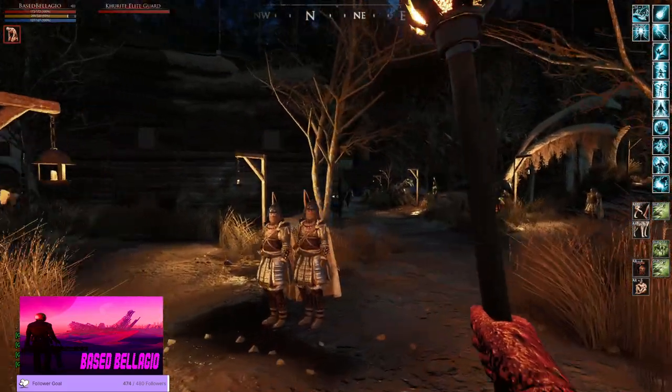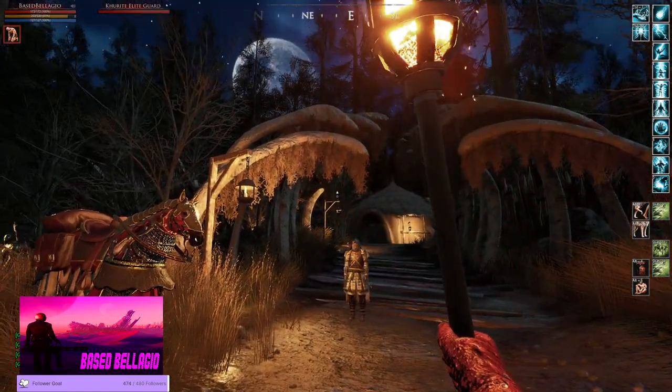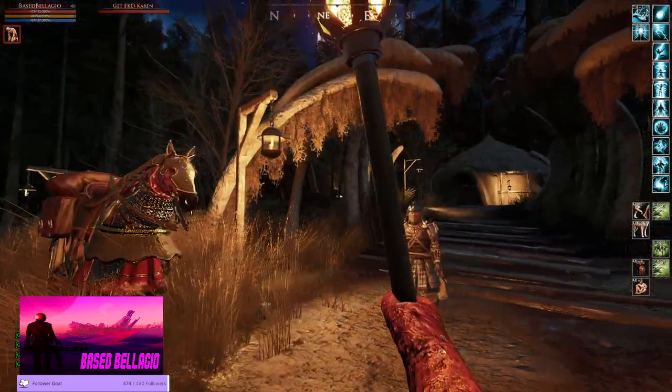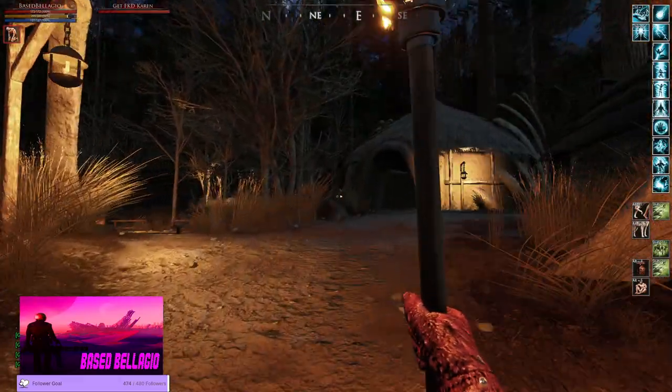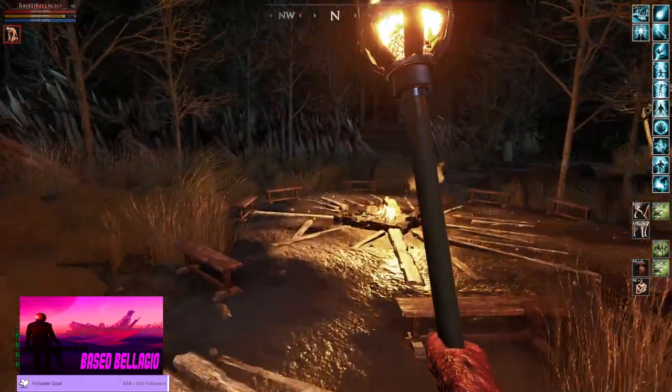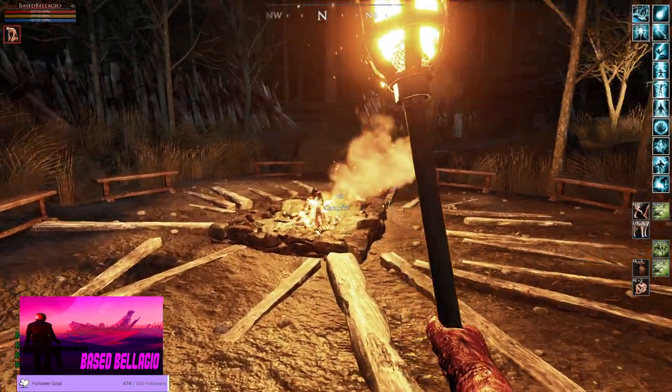Going back northeast, we're back down at the crossroads - I call it the bank area. This time we're going to go up through the ribcage. The ribcage is your main guidestone besides the bank. Up here is the bonfire. People hang around this and tell stories and dance - and also fight.